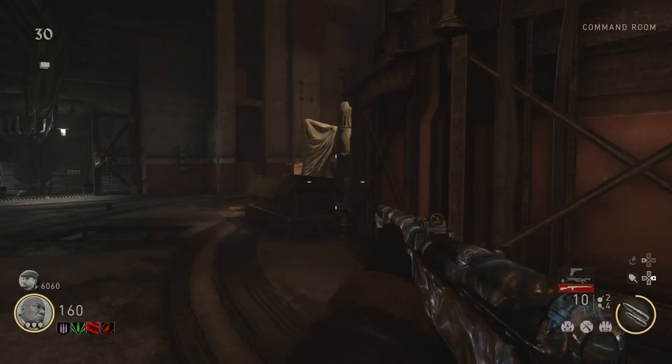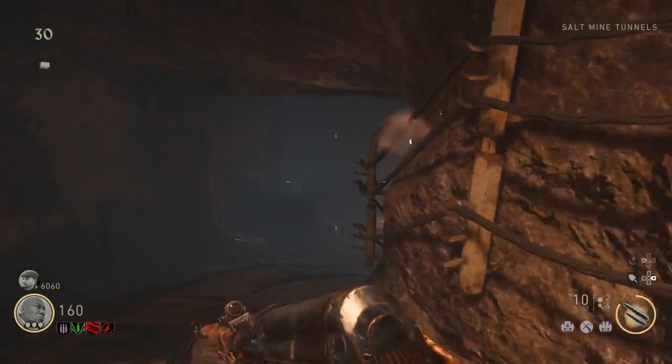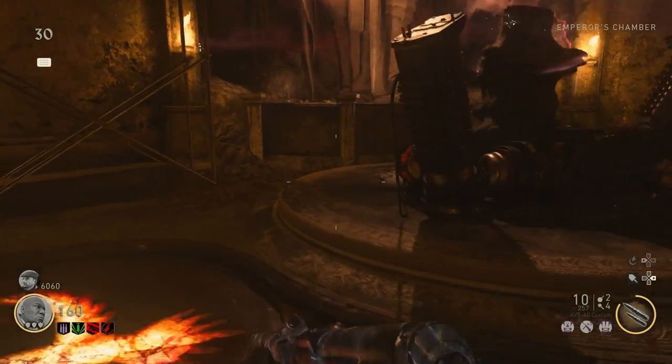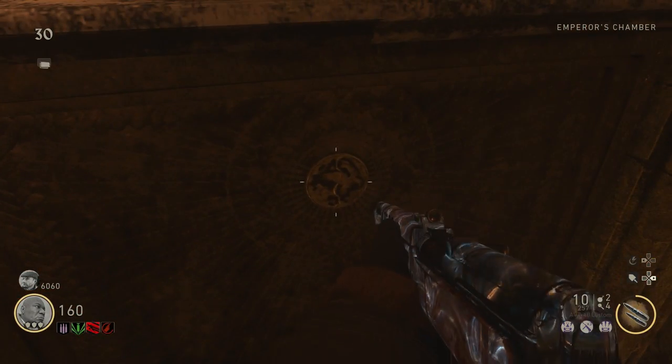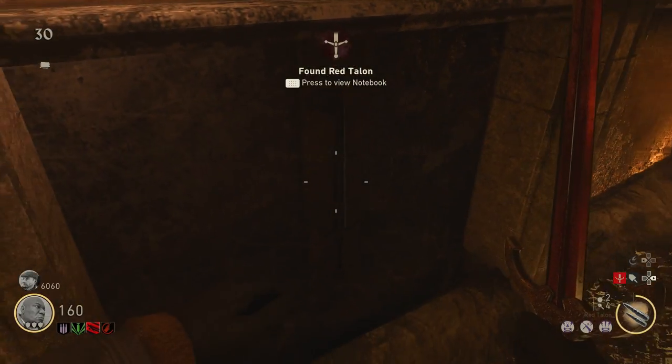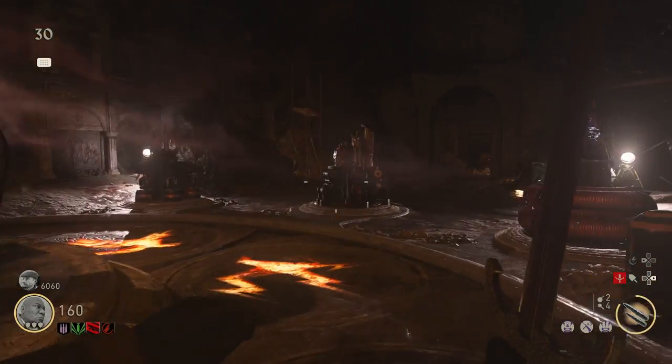Once the second safe is open, hold square to pick up the coin piece. Once you have both coins, head down into the salt mines area. Follow the path and go behind the hilt — there will be a coin slot you can hold square on to turn. This will spawn in the sword, completing this next step of the Easter egg.